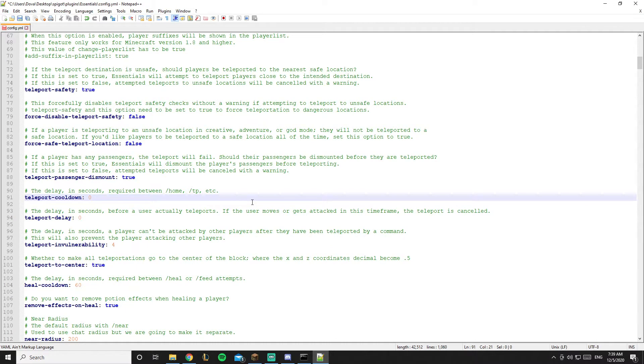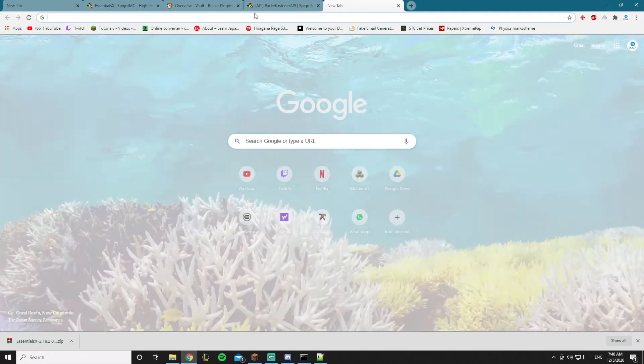The teleport cooldown and teleport delay work hand in hand. You don't want players spamming /home or escaping combat. Set the teleport delay to about three seconds — most servers use three, some use five. For the teleport cooldown for /tpa, /home, and similar commands, I'd say six seconds, but feel free to set it higher. Make sure it uses seconds — you can also type it as 'one minute two seconds' if needed.